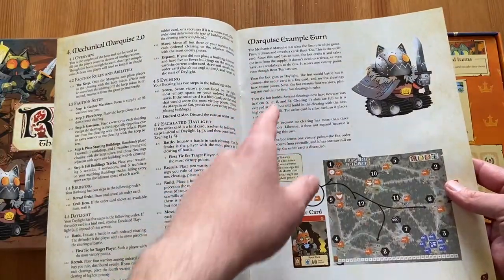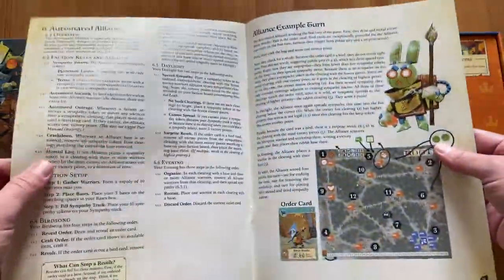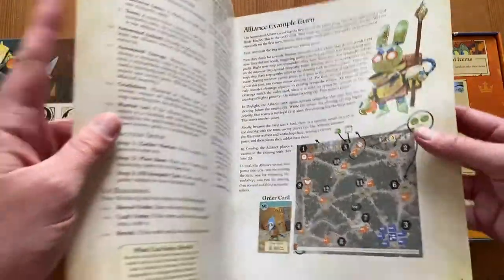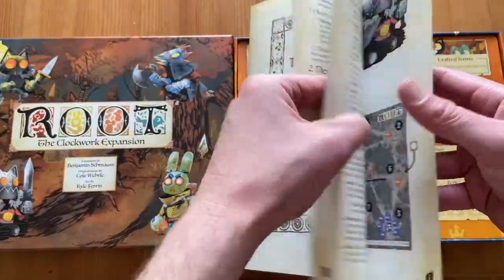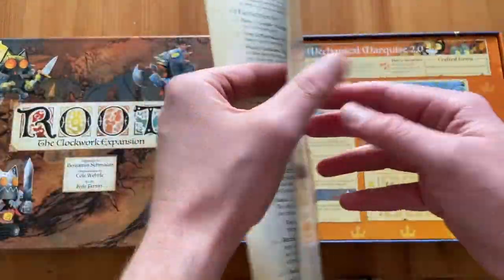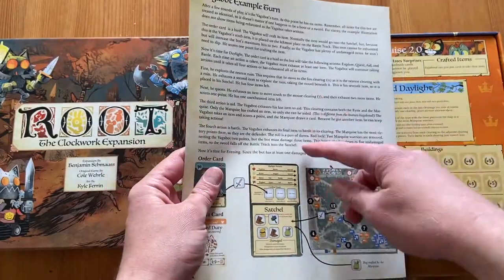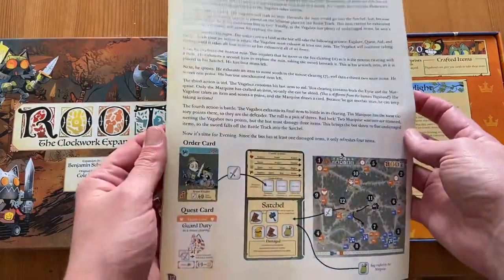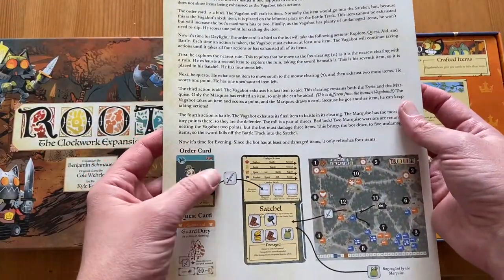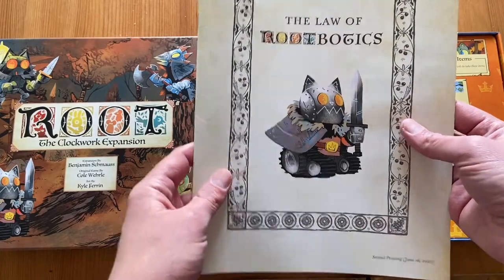This is cool — you have some example turns so you know how to play it. Because Root is quite a complex game, I think running the automated opponents won't be easy. I think the easiest one to use is the Mechanical Marquis, so for the first few games I'll use that. When I learn how to play different factions I'll use the other bots. You can also use multiple bots in one game — for example, I can play one faction against three bots, though that will involve a lot of bookkeeping.